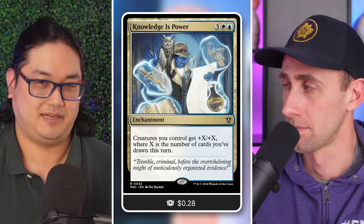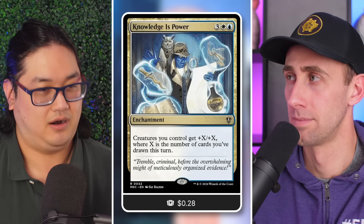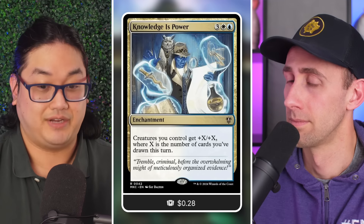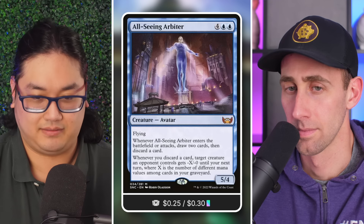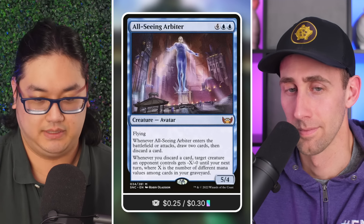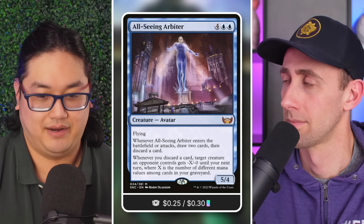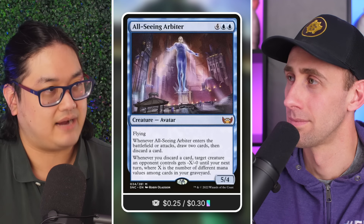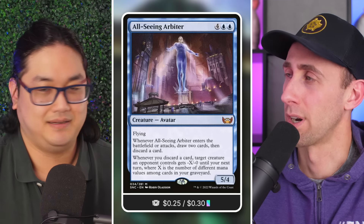A big way of diving into these synergy elements is getting the most out of every aspect of the card. Not only does cycling draw, it also discards. So you've got cards like All-Seeing Arbiter — whenever you discard a card, target creature gets minus X / minus zero until your next turn, where X is the number of different mana values among cards in your graveyard.